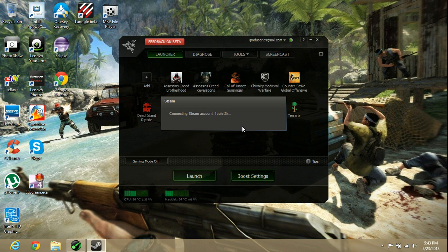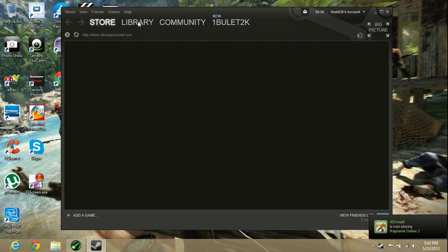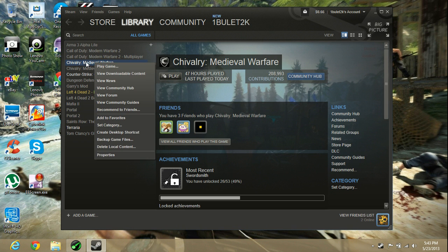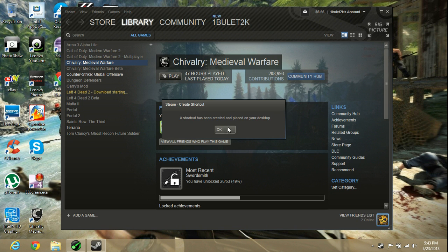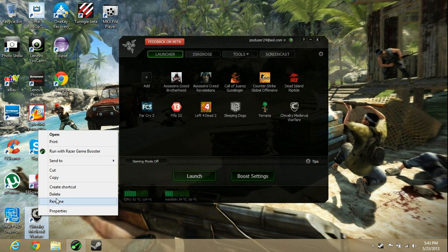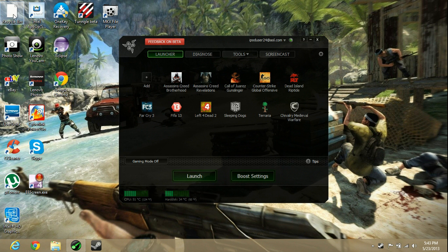I'm just going to wait for this to load. What you can do is, for example with Chivalry, just right-click, create a desktop shortcut, and click OK. It appears right there. All you do is drag it into Razer Game Booster and it shows up in the list. It also creates a desktop shortcut, so you can delete that if you want.